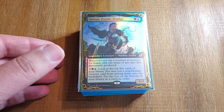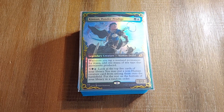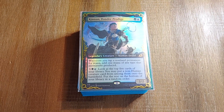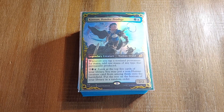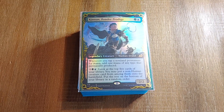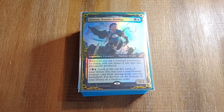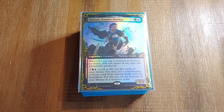Let's get into the deck! We start things off with Kinnan Bonder Prodigy. Simic, thick boy. Triple chins. It does a thing for every chin that he has. The first thing he does: whenever you tap a non-land permanent for mana, add one mana of any color that type can produce. So a mana dork — a mono-green mana dork taps for green, will tap for two green. A rock will tap for twice as much. You get the drift.